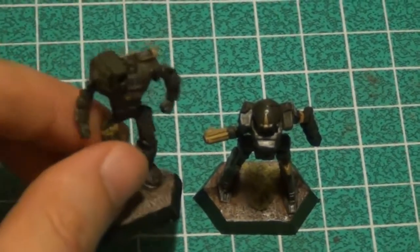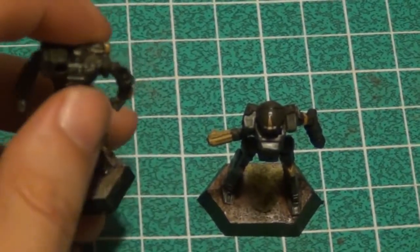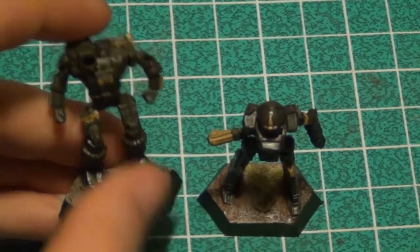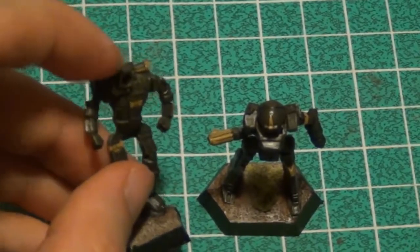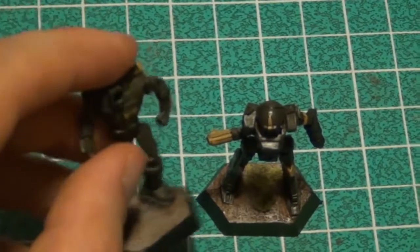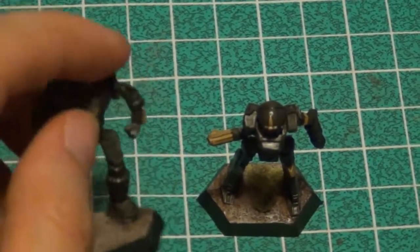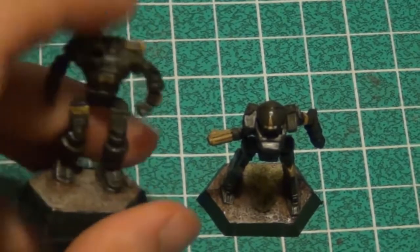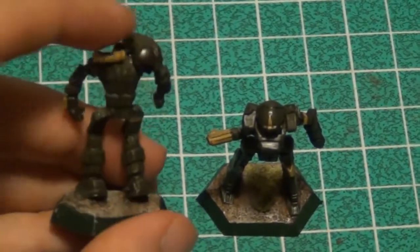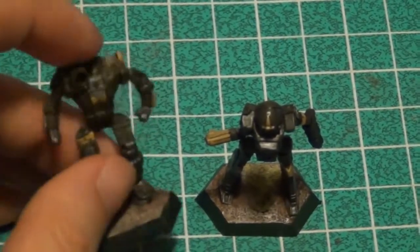The one on the left here is the Hunchback. It's got a very distinctive look for a humanoid mech because it's got this big massive cannon on its right shoulder. So you look for that and you pretty much have your Hunchback. I like the look — it's very kind of nitty gritty street fighter type of look, the Hunchback.